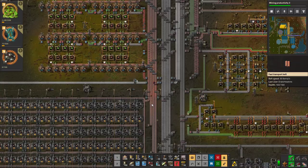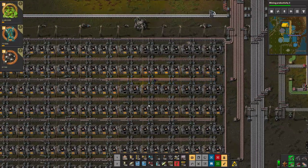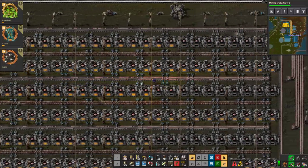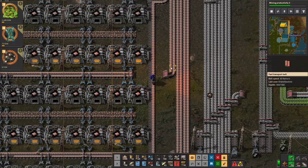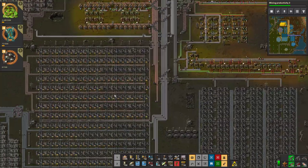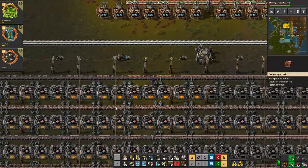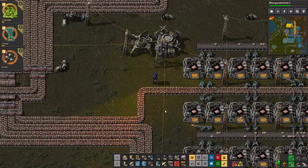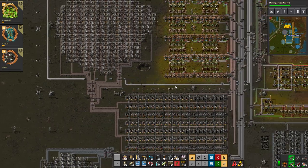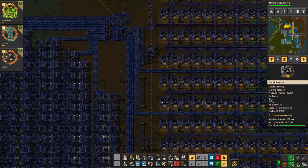We definitely need more green circuit production. How do we do that? We could improve our copper output probably fairly substantially. These could feed directly onto undergrounds so they don't have that pause effect, and that will compress the line a bit more. But by the time it gets down here it is a fully compressed line. If we speed up the smelting, do we have the input? Not like this we don't - we would have to produce and bring in more copper to make that happen, and we don't really have it to do so at the moment.